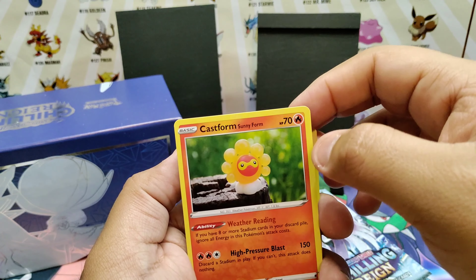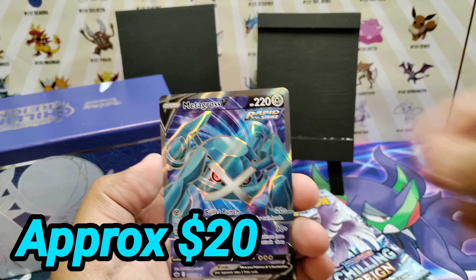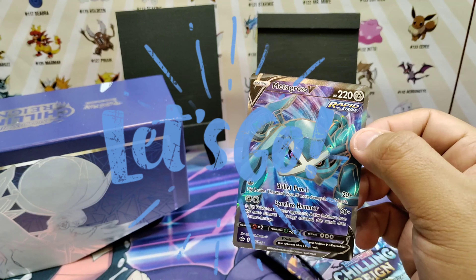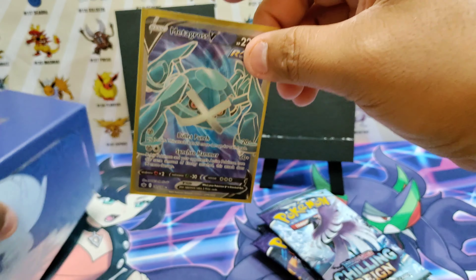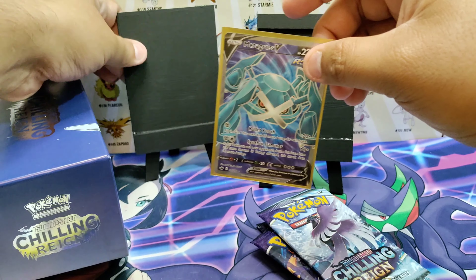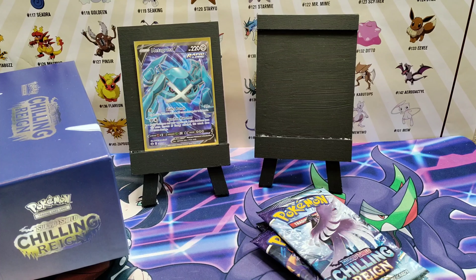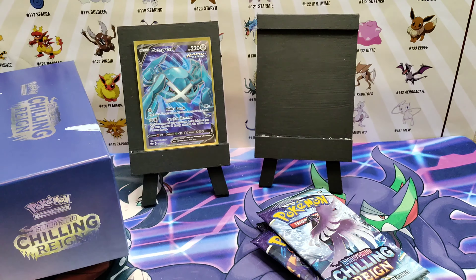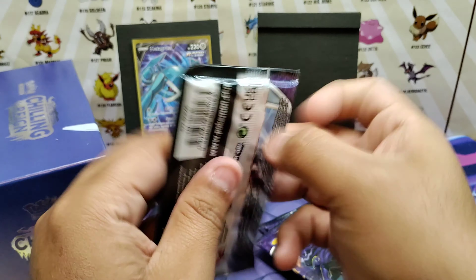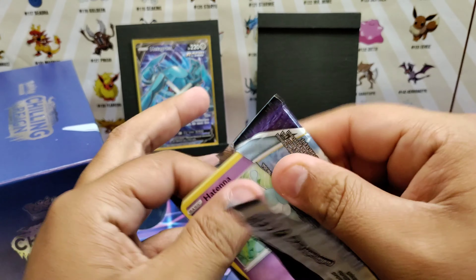Leaf energy. Let's give out a code card here. Pack three: Leaf energy, Honey, Castform Sunny Form, Gastly, and a Metagross V — that is the first V pull! Remember hashtag Amazing Pulls to enter the code card giveaway for this whole ETB.